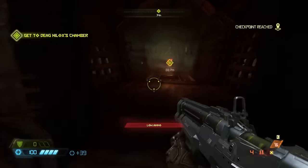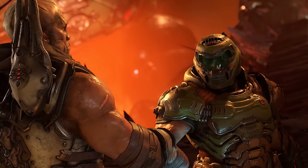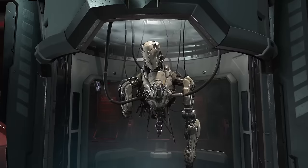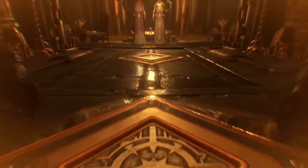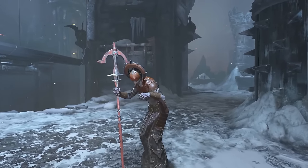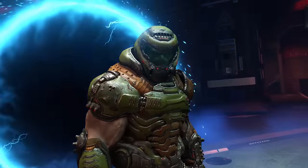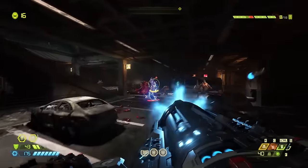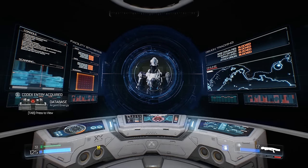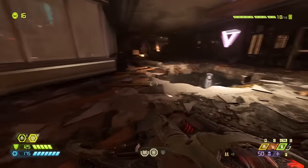Not only is the game littered with a ton of optional, well-written lore to help flesh out the world, but it has plenty of in-your-face storytelling with a healthy amount of twists, turns, fan service, and for once a sense of stakes. But just in case you're one of the people who thinks it's absolutely appalling that Doom is putting an emphasis on story, you are able to skip nearly every cutscene, which is great especially for repeat playthroughs. Moments where you're locked into a room and forced to listen to exposition are now a thing of the past.